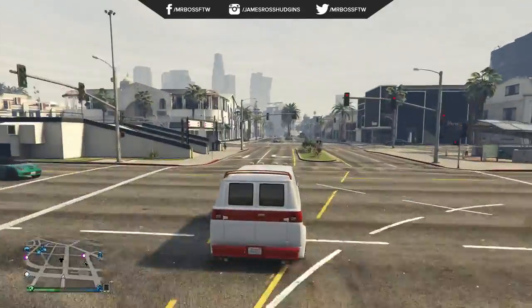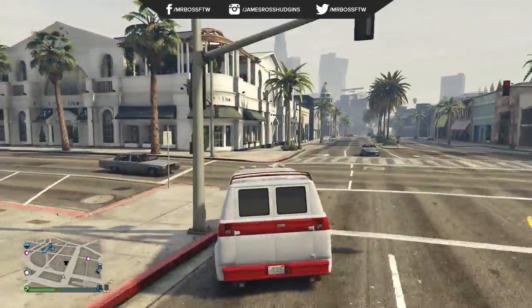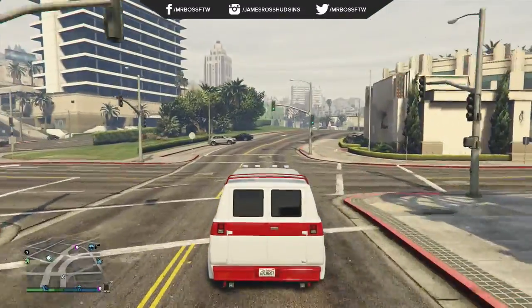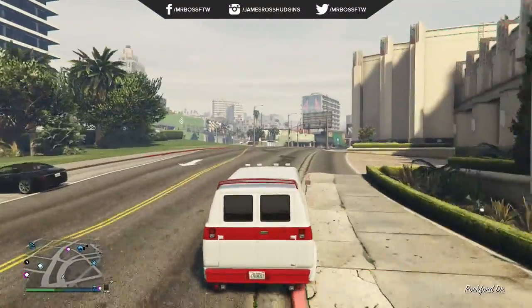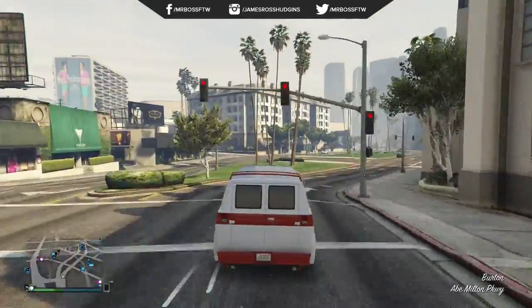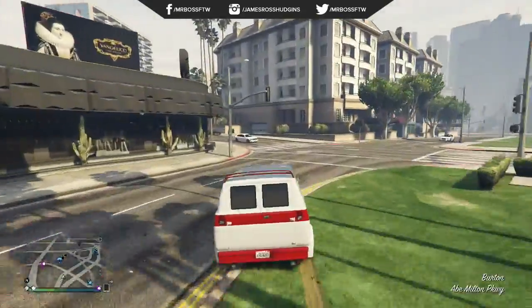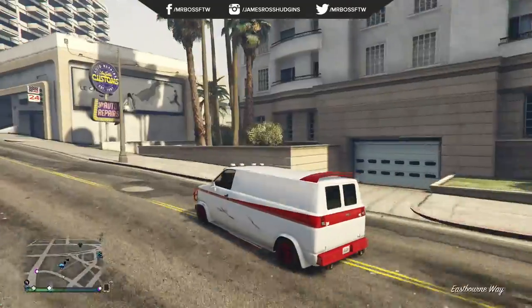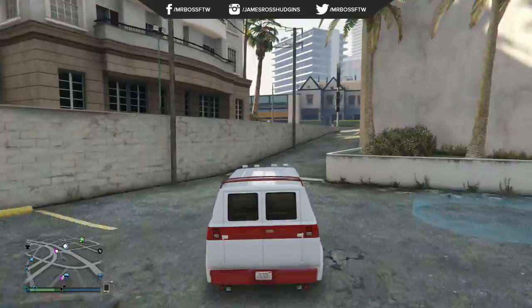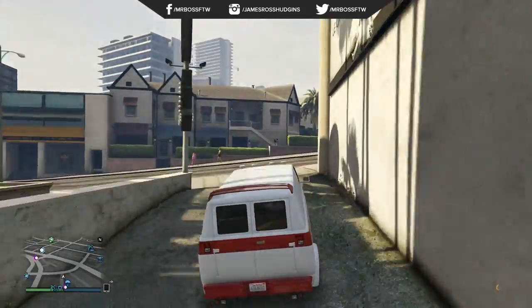It really is a great deal. This van is only $65,000, and when you compare that with a lot of the other heist vehicles in game — like the Principe Electro at $750,000, or the Vapid Guardian at close to $400,000 — you are really getting a great deal. The fact that you can take it into the Los Santos Custom Shop and do so many things in terms of customization really makes it worthwhile.